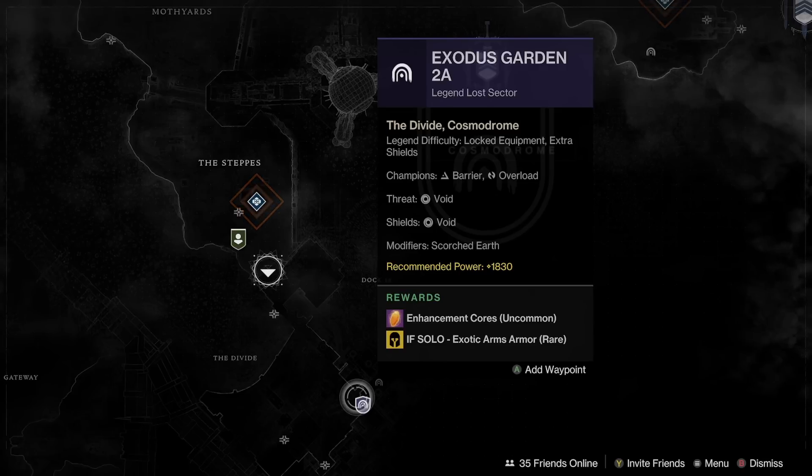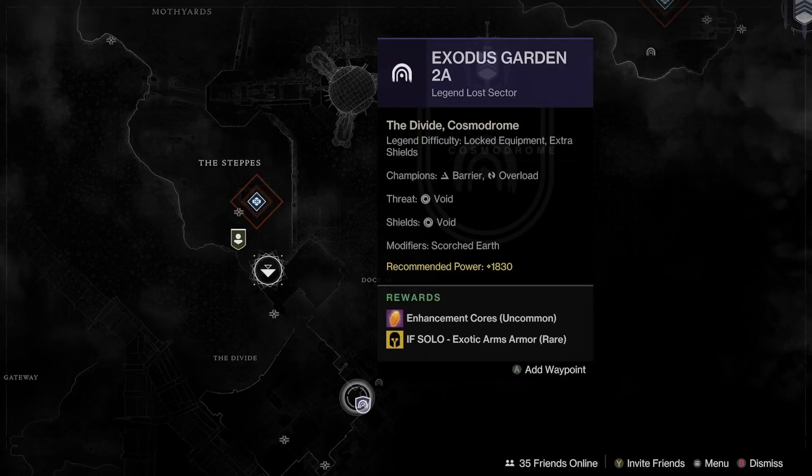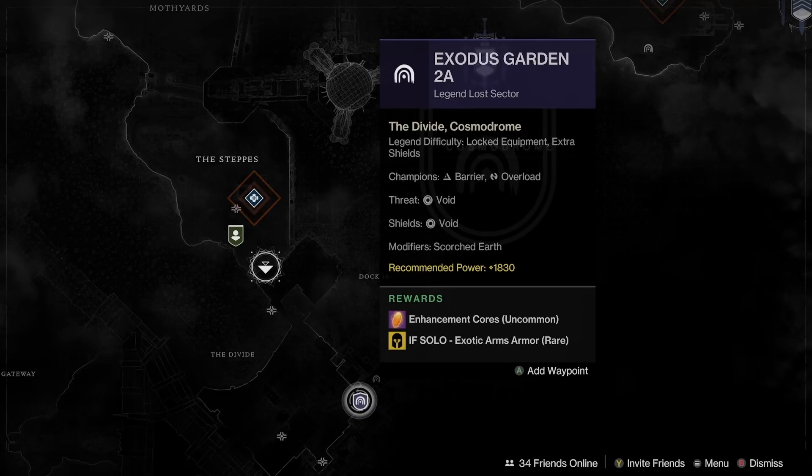Exodus Garden 2A is giving Exotic Arms today. If you're looking for Exotic Arms, it's a great day to farm them. If you have a whole bunch of stored up Exotic Engrams in your Postmaster, today's the day to remove them. If you're looking for Exotic Arms and just a great day to farm out exotics, Exodus Garden 2A is the place to do it.